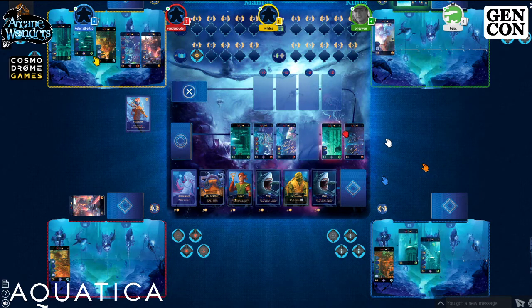Blue reminds the host that they should have received a wild manta when they cleared a land card last turn. The host confirms and retrieves a plus one wild manta from the supply to add to Blue's personal manta supply.